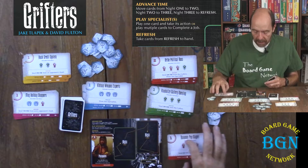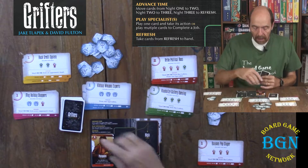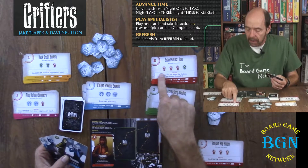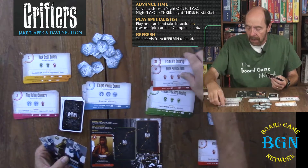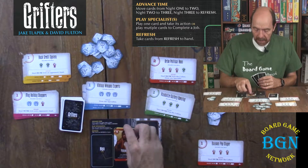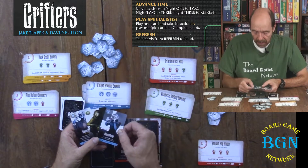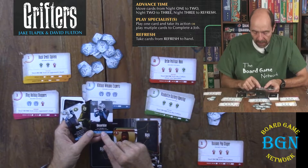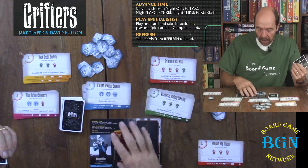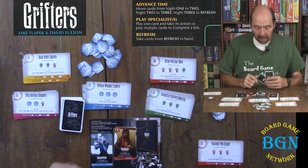Then Refresh — take any cards from the refresh area back to your hand — and then it rotates to the next player. Next time, if I don't have cards to complete a job, I take an individual action. The counterfeiter says steal one Mega ISK from every opponent's stash, so I get one from everybody playing. That single card goes down on night one. Then Refresh — I pick something up — and it rotates again.